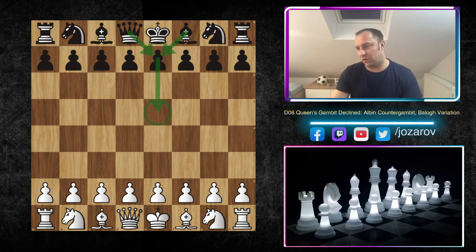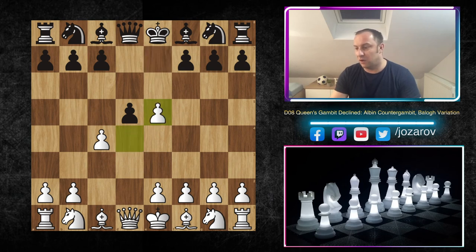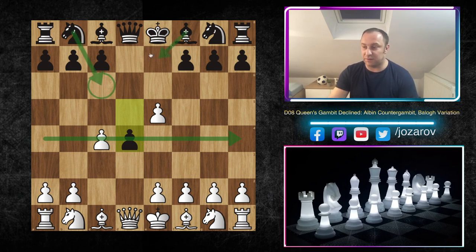So we have here d4, d5 - we've studied many important lines so far. Please check out our series from the beginning, part one, part two, and so on, to get a better understanding of what's going on. After the move c4, your opponent can play the Albin Counter Gambit with e5. After dxe5, the normal move d4 follows - your opponent tries this expansion, fixing the pawn structure around d4, with ideas like Nc6, Bc5, relying on the active pawn on d4 to get more space in the center. Black may also try Queen to e7, or Nc6-Ne7-Ng6 to recapture the pawn on e5.